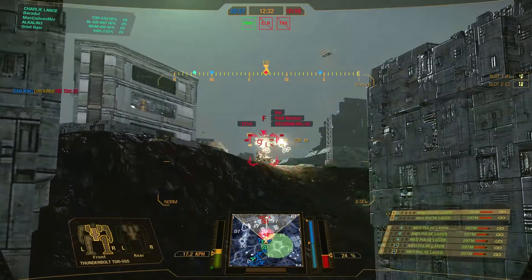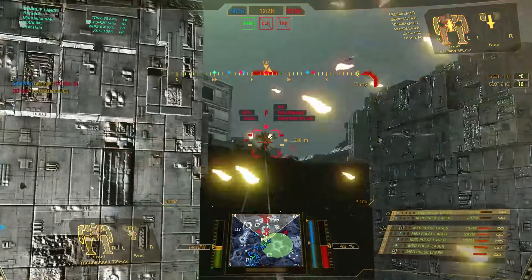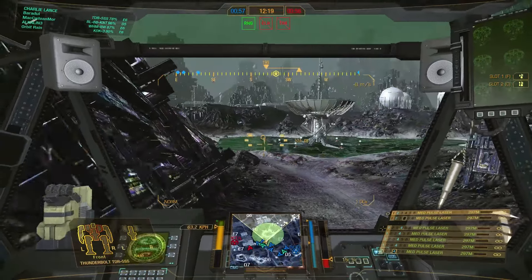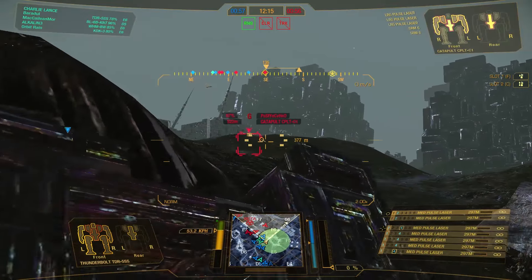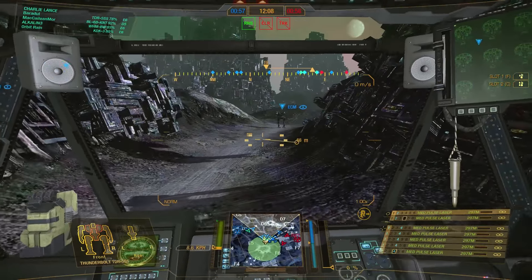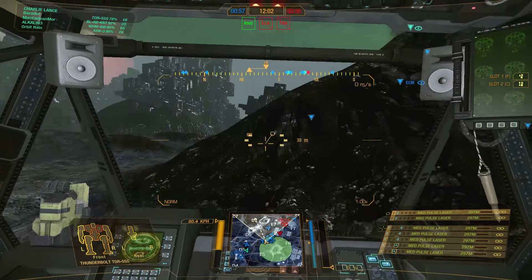Ghost heat is a thing I try to avoid. Of course you could toggle on arm lock, but I like to have an open arm so that I can adapt to enemy movement very quickly. The build is pretty much straightforward — we have seven medium pulse lasers and what we are trying to do is find an enemy, fire our two weapon groups one after another, and depending on the situation torso twist or go back to cover.